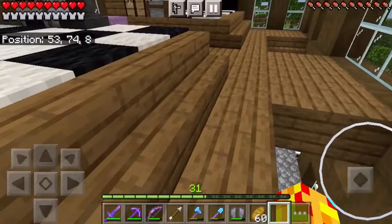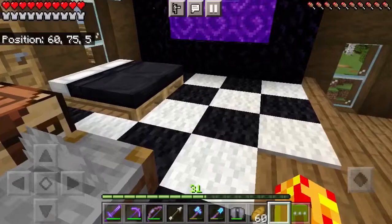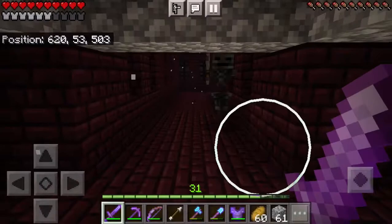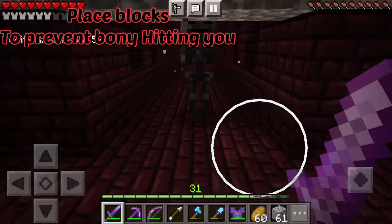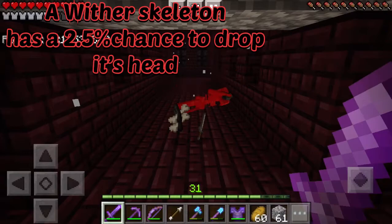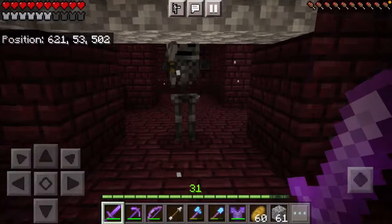I really think wither skeletons are the strongest mobs in the entire fortress, and other than the piglin brute, maybe even the strongest mobs in the nether. The trick is they can't get to you from a height — you can just swing at them, back away, swing again, and take them out without taking damage.